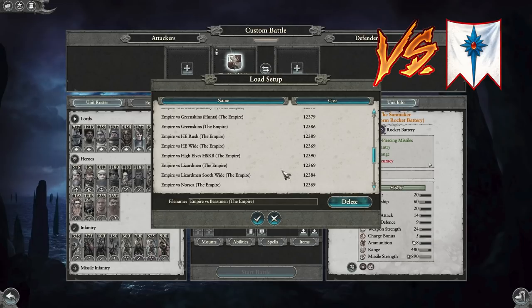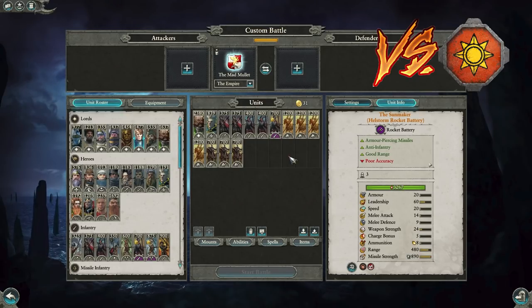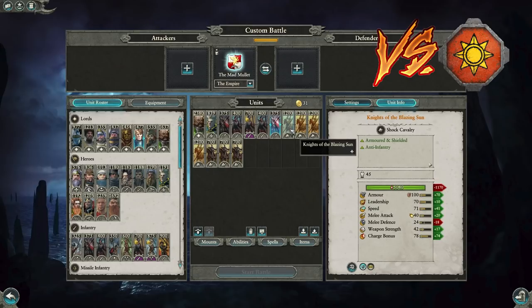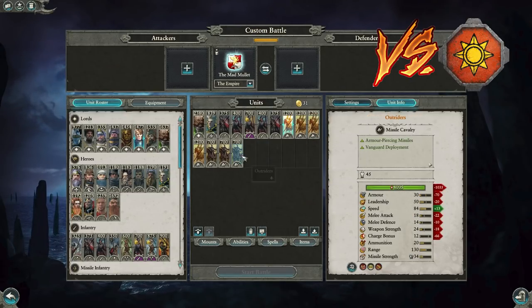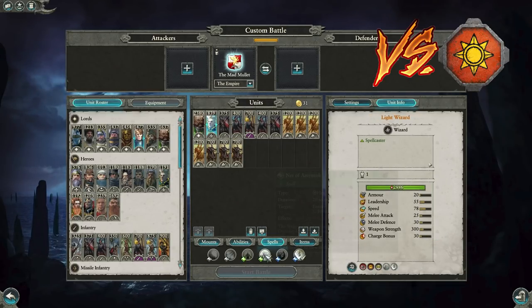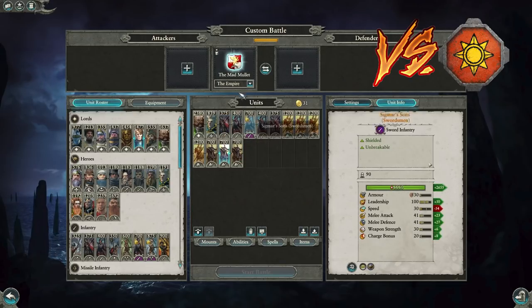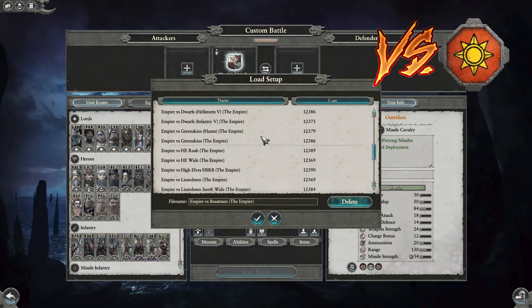Next: Empire versus Lizardmen — a very difficult matchup, quite Lizardmen-favored. Basically a rush — you have a Sigmarite front line fighting Skink Cohorts and Saurus. You don't need to win any beauty contest, but with four Knights of the Blazing Sun, Skink Cohorts with Javelins and Saurus Warriors get run over badly. Against Temple Guard and armor you have triple Outriders. The idea is to win the infantry fight, isolate them using Nets of Amyntok, and use triple Outriders to focus down Bastiladons, Kroq-Gar, Mazda Morr — big targets and threats.